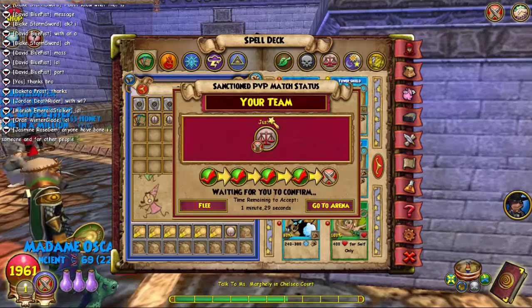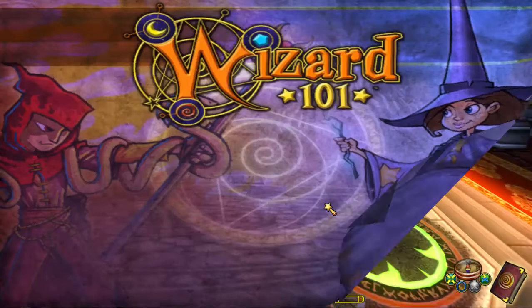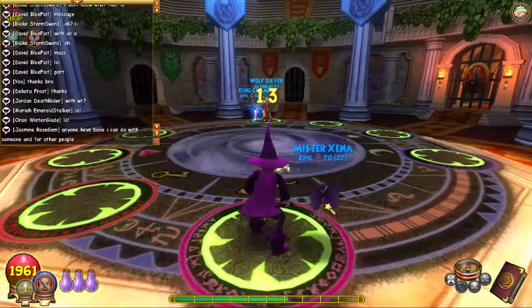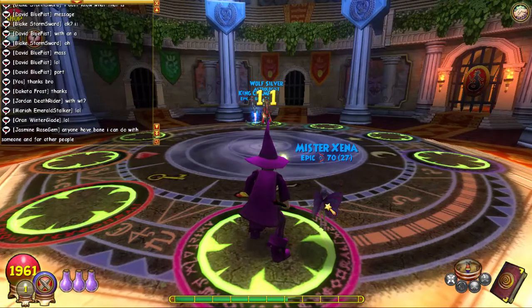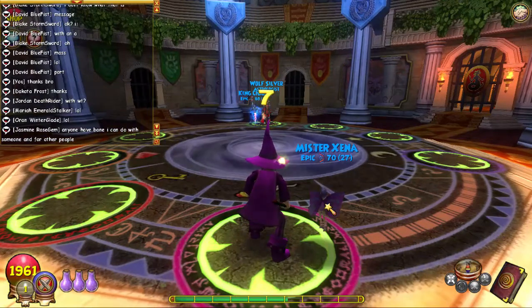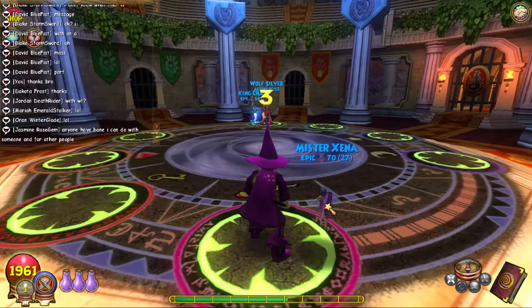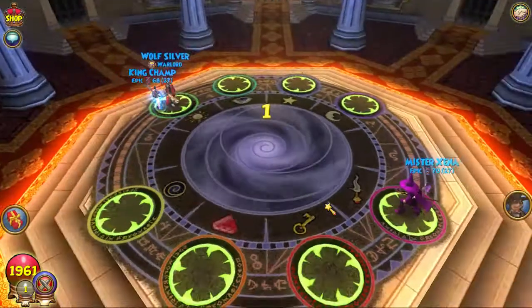I'll show you my Treasure deck at the end of the video. I use Infallibles, Feints, Shatters. My actual attacks are in my TC deck, so I just pull a TC Judge. I got two of them in there, and then we'll see how the match goes.